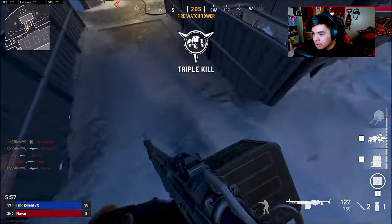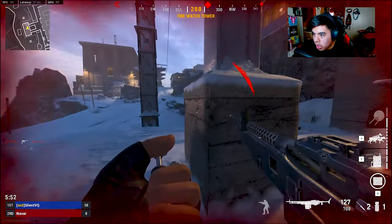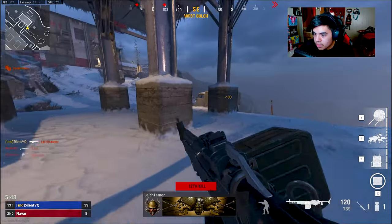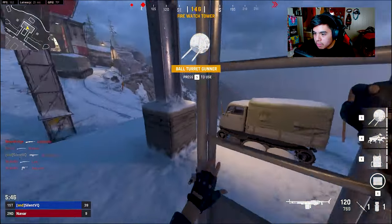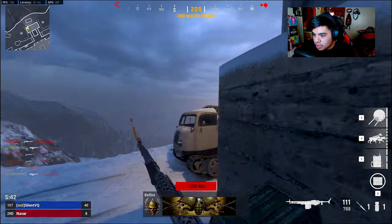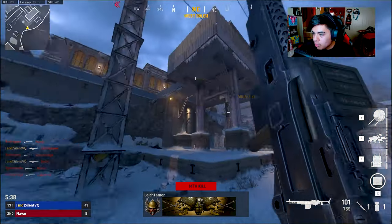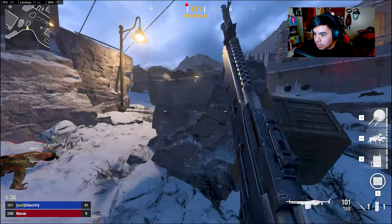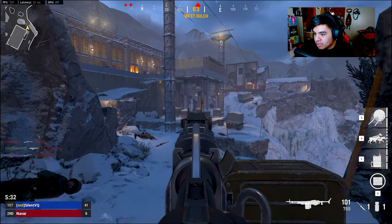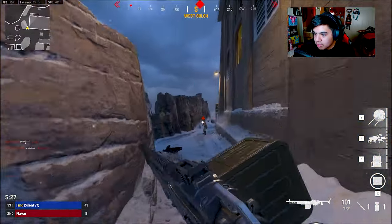We got the up-top part of the map covered. There's a shotgun kit up there. There's always this bottom part - this is where one of the bomb sites would be for Search and Destroy. You guys might be wondering why I'm talking about SND - well, we like to show some SND content. But yeah, that bottom area is one of the bomb sites and I personally do not like that bomb site.